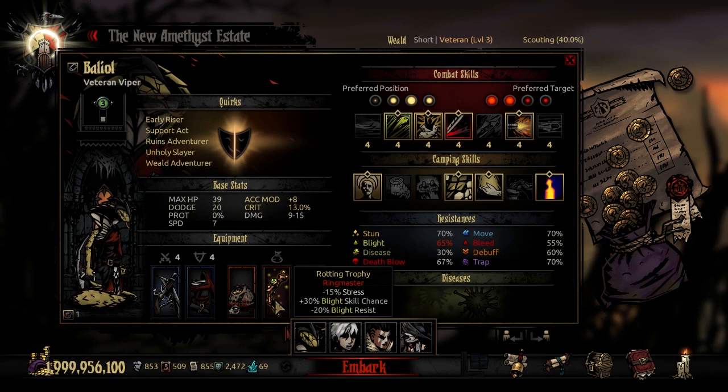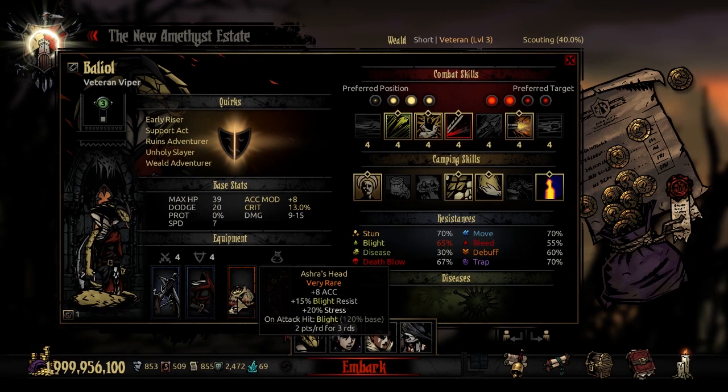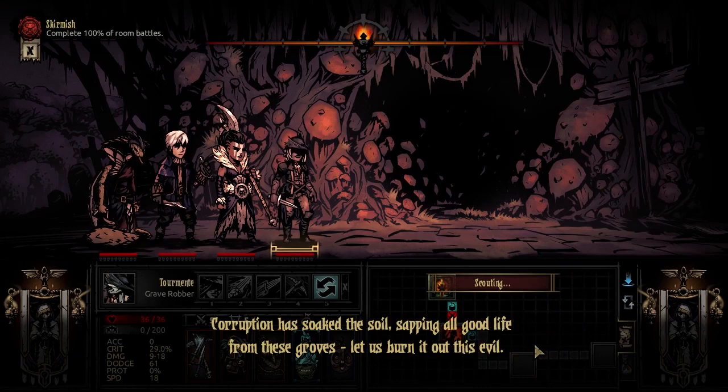Hey, that's my class! Hopefully this will work out exactly how I intend, though I don't know how they actually interact. The narrator chimes in: 'Corruption has soaked the soil, sapping all good life from these groves. Let us burn out this evil.'